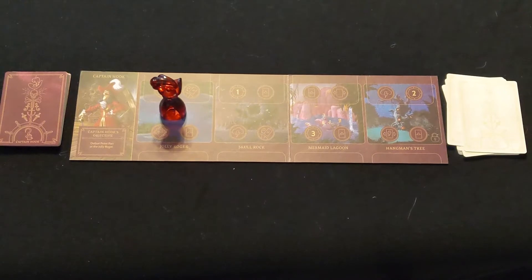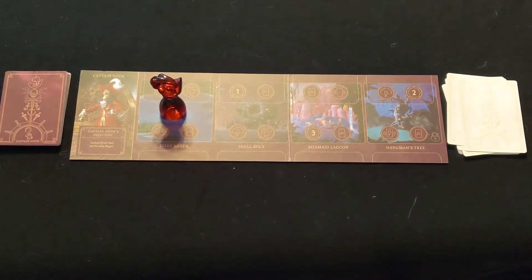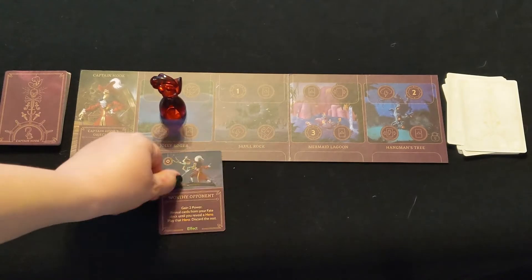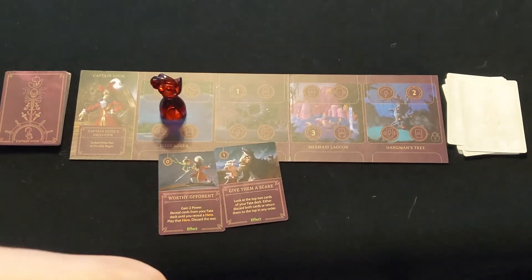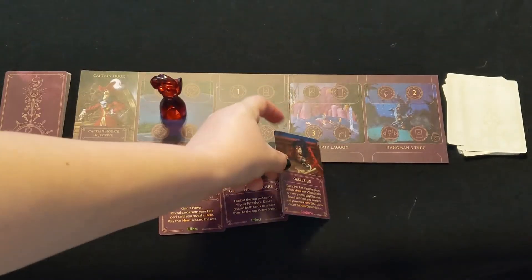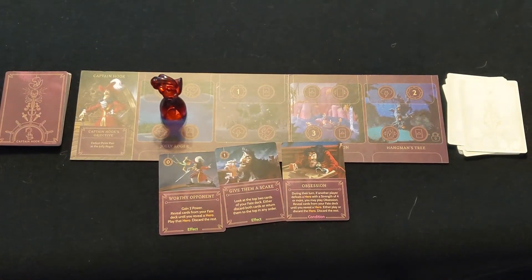When you're ready to start searching for Peter Pan, you'll want to keep an eye out for Worthy Opponent, Give Them a Scare, and Obsession. Worthy Opponent and Give Them a Scare are effect cards that will help you dig through your fate deck, and Obsession is a condition card that also helps you dig through your fate deck.